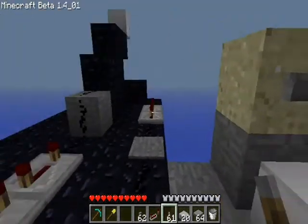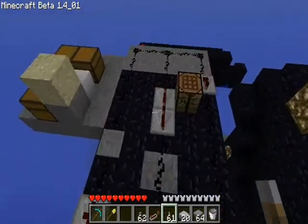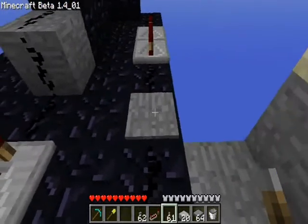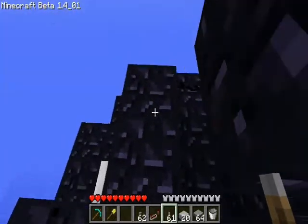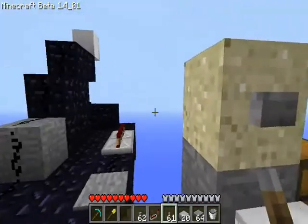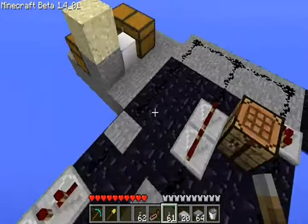Those chests next to it house all the TNT, which will save me lots of time reloading. The bottom piston right there will be built under the deck with the change block. The problem with this mod is that the change block and the control block right there, next to the button, have to be on the same level. That's the only issue.